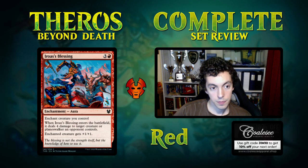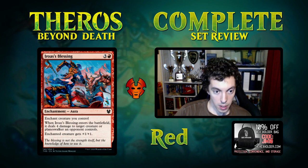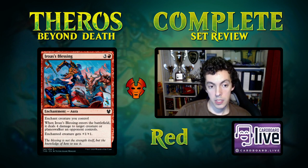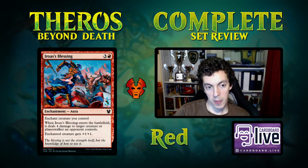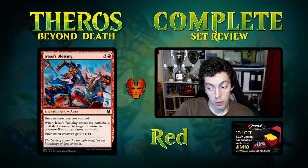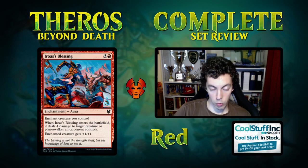Iro's Blessing is a four-mana Aura that when it enters deals four damage to a creature or planeswalker, and the enchanted creature gets plus one plus one. This is a very good limited card — similar to Galvanic Arc from Ravnica. Basically a four-mana spell that deals four to a creature and gives you a little bonus. Turning your 3/3 into a 4/4 while killing your opponent's creature is very, very good. Just be careful not to get blown out.